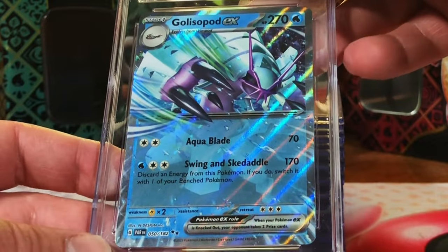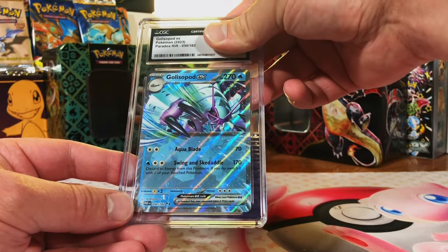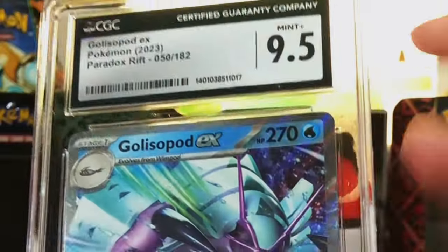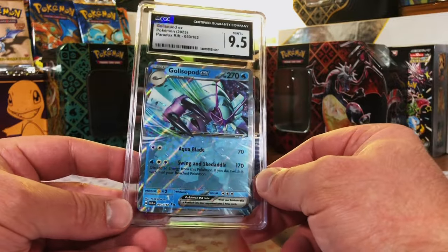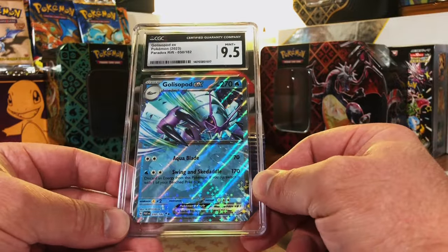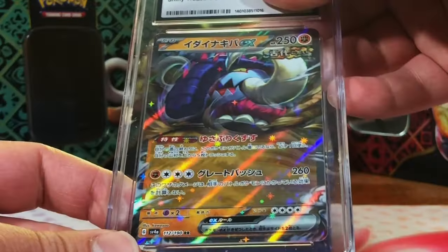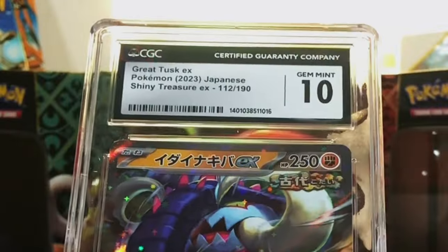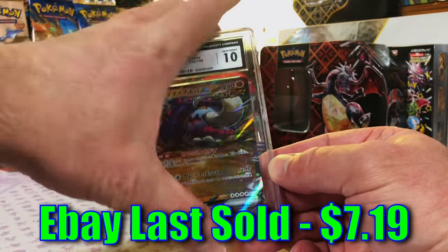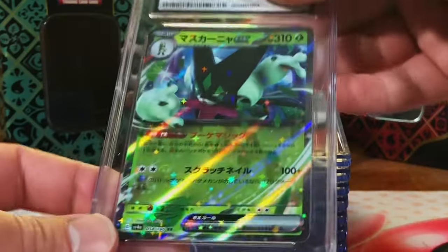Gliscor ex from Paradox Rift - this is a 9.5, possibly a ten. 9.5 - okay, it was a little bottom heavy so we got the 9.5. Another Japanese card - Great Tusk ex from Shiny Treasure, 10 - boom! Easy peasy, nice.